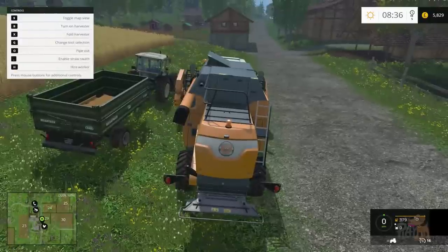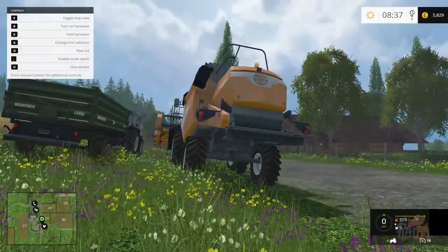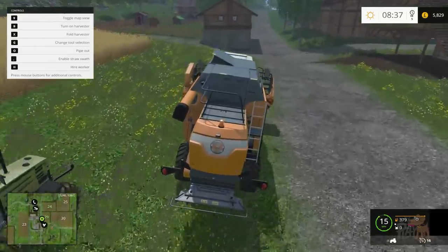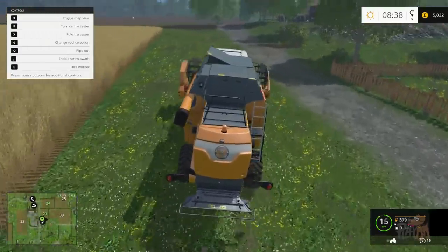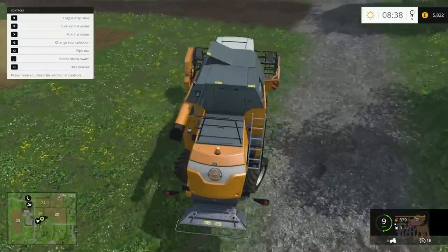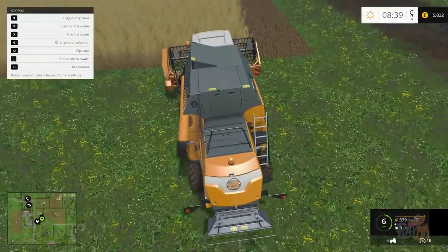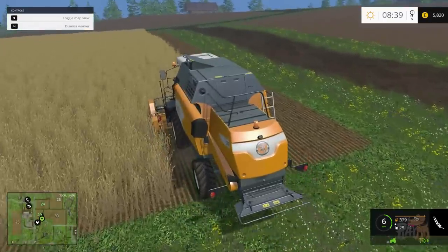Today we're going to quickly finish the field. I changed the options — up, down, left, right — to the arrow keys, but it just hasn't worked for some reason. Never mind. We might as well finish this field off. We're going to hire a worker and see if that works. There we go. I'm glad that still works.